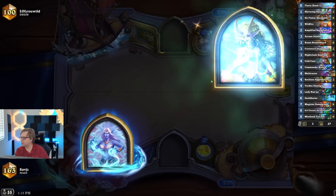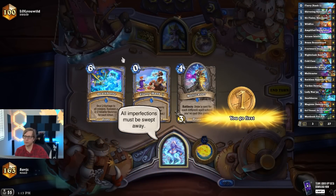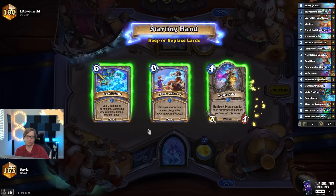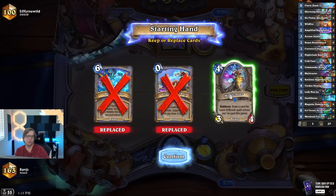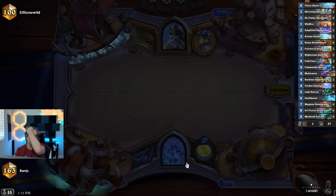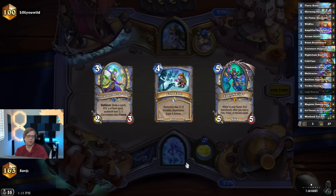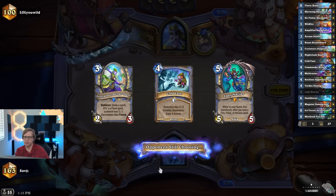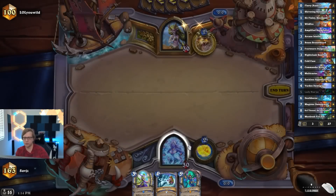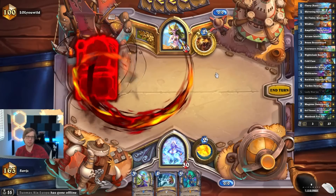We're doing this live on Twitch. We're playing against a Druid. We keep the Wildfire in the mulligan. One thing I'm not sure about with this deck is that we only have two 2-mana cards — that seems weird. We're almost always going to be Hero Powering on turn two, which feels a bit inefficient.